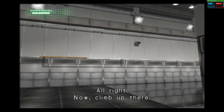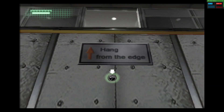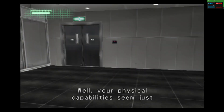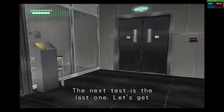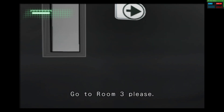Okay. Now climb up there. Your physical capability seemed just fine. The next test is the last one. Let's get through it as quickly as we can and break for lunch. Go to room 3 please.